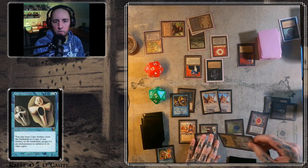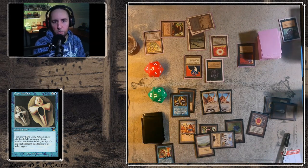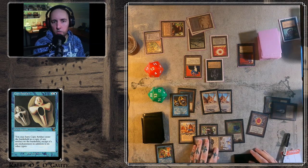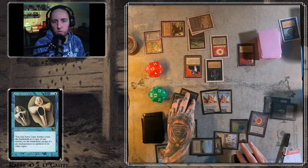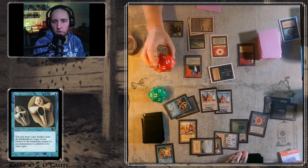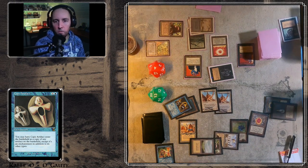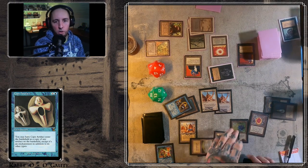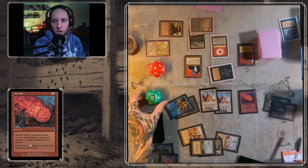Copy Artifact on the Icy Manipulator — so now Kalle can tap down two permanents. He taps down the Hypnotic Specter as well, just trying to do as much damage as possible. Puts Goethe down to four — but Goethe can attack with that Hypnotic Specter next turn. And that's a Fireball for four.